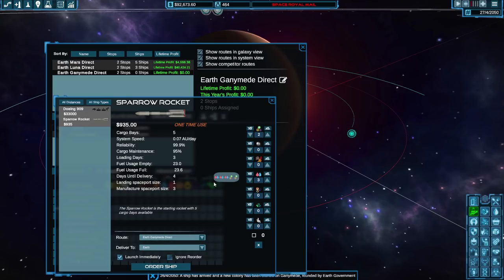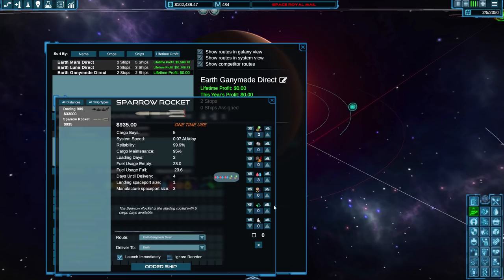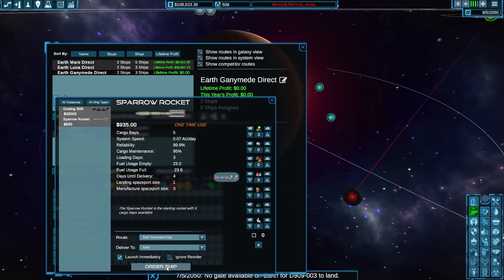A message says there's no gate available on Earth — of course, the sparrow rockets are being launched from here and using up the gates. We need to get ourselves another Earth gate so one can be dedicated to launching the sparrow rockets. We'll buy another gate, which probably costs a lot of money. Already everybody's flying out to Ganymede.